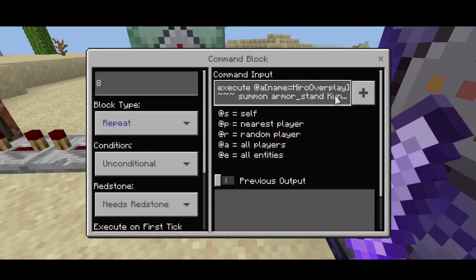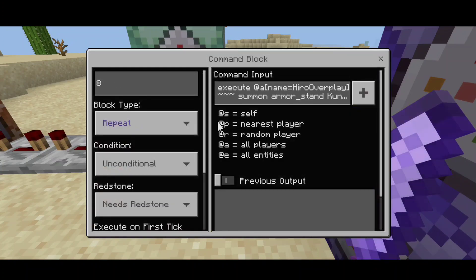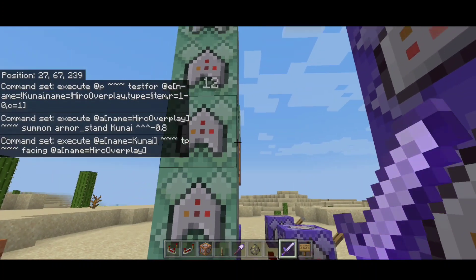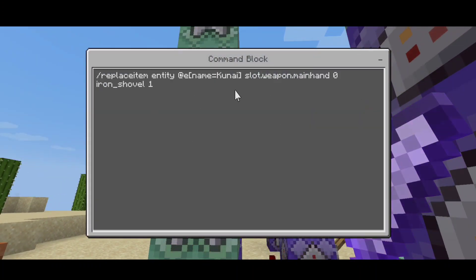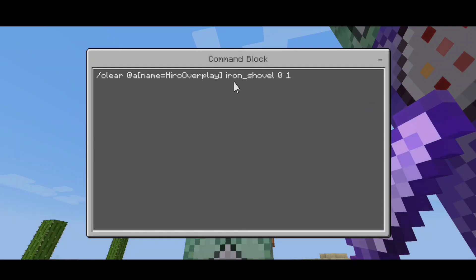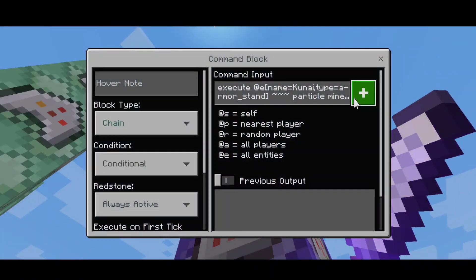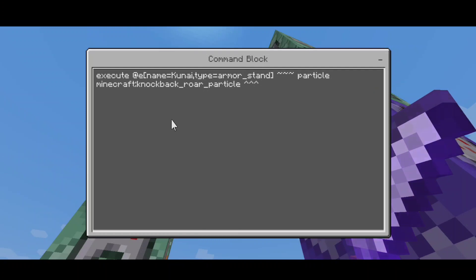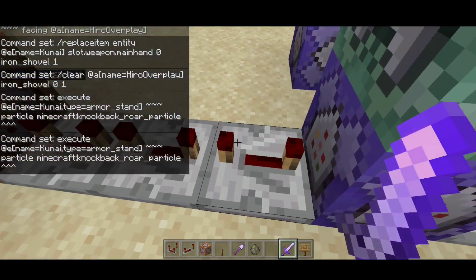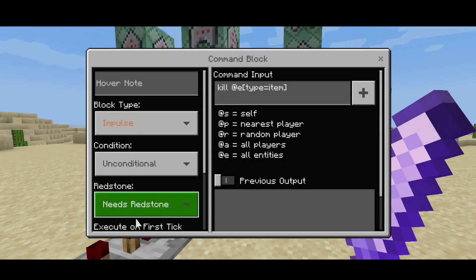If I speak too fast you can take a screenshot of this command. This one executes at the player — which is hero — to summon the armor stand which we're naming the kunai at a specific position. This command makes the kunai face right toward us, the user. We replace the entity again which is the iron shovel at slot weapon main hand — chain, conditional, and always active. This command clears all the iron shovels from our inventory — repeat, zero, one, chain, conditional, and always active. This part is for the knockback particle, which is the particle effect before or when we throw the kunai.